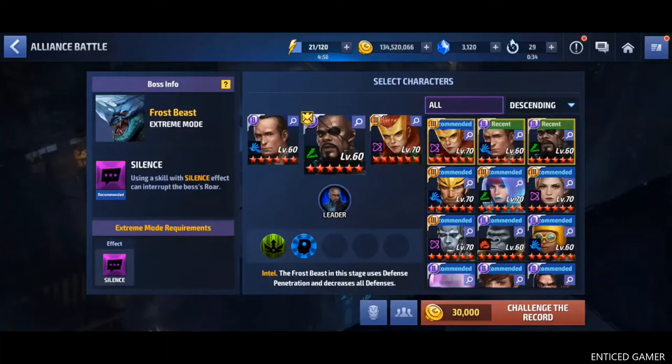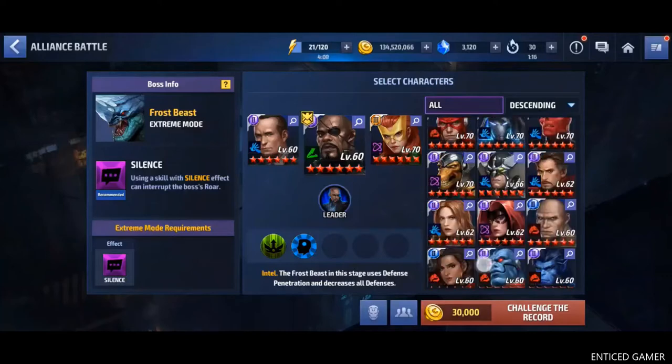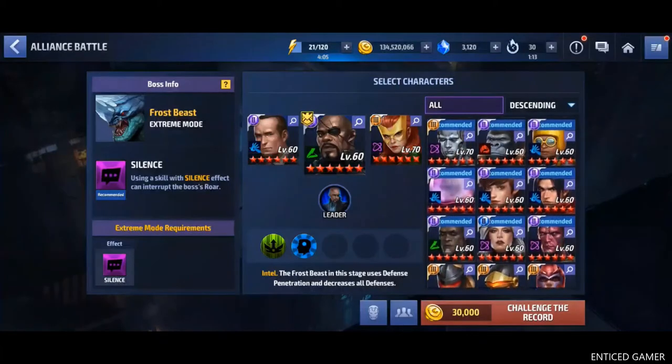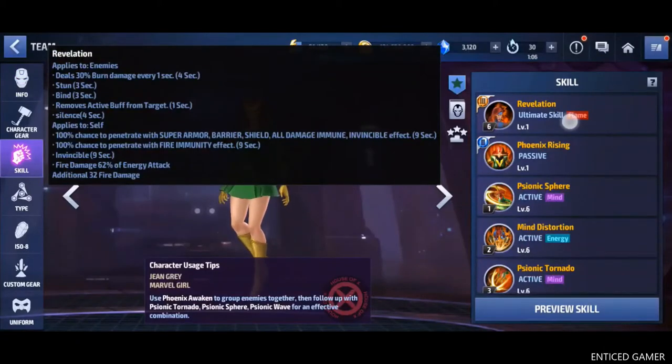Higher scores also depend on your attack pattern or the boss attacking pattern. There is a certain skill which the boss usually uses in this ABX. If the boss is able to use his special skill, that boss's defense will be increased. You have to stop that. The only skill to stop that boss roar is called the silence skill. So you have to use a character with silence. You can also use the Jean character because in her tier 3 skill, we can see silence — there is a 4 second silence.